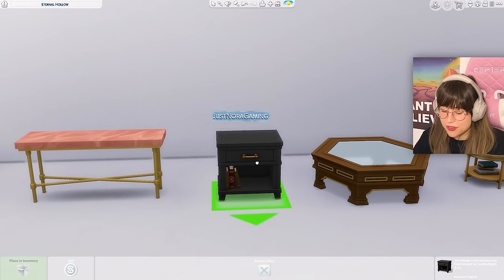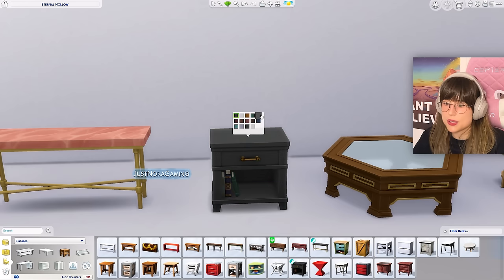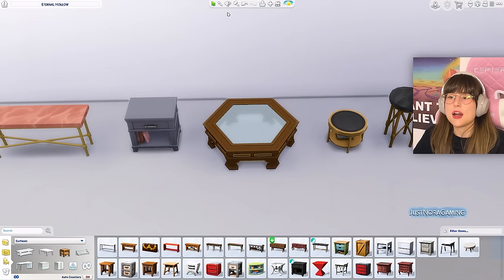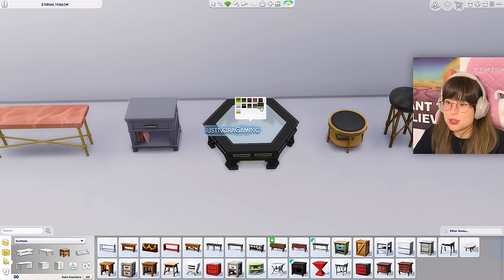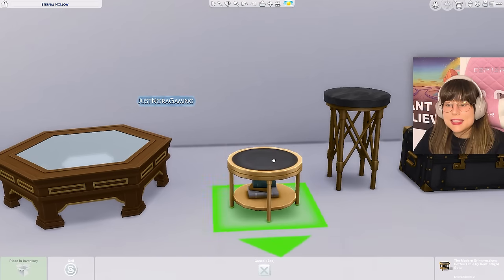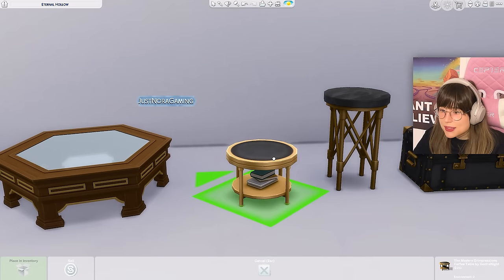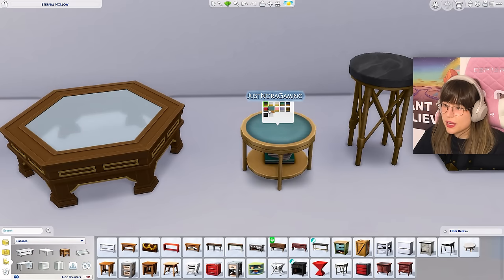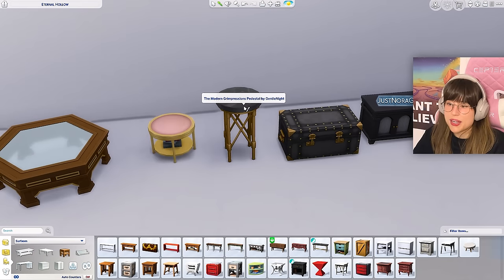Then we have the nightstand in normal wood swatches, and a big octagon coffee table with lots of details on the sides. We also got a little teeny tiny coffee table in the modern funky style with books underneath. Looking at the swatches — that's kind of cool, I like that.